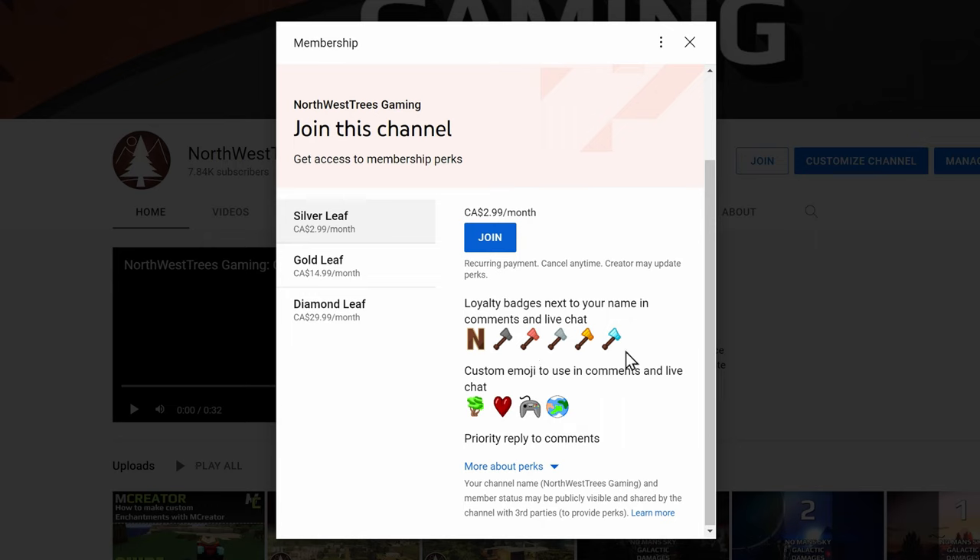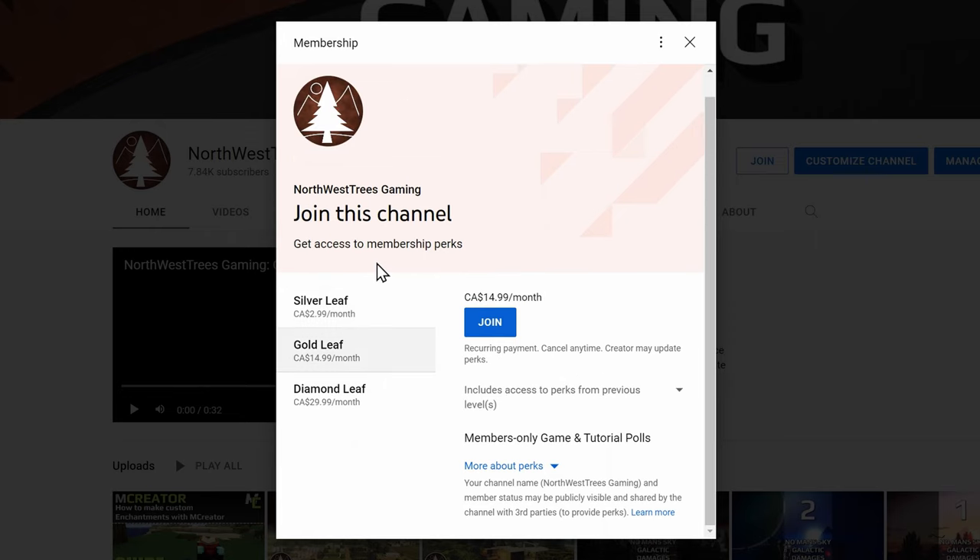The badges are something I've actually textured and made myself. You also have the emojis, which I've created myself — I can add more as the membership grows, the more members the more emojis I can add. Another perk is priority replies for comments: if I see a person with a badge in the comments, I'll be more likely to reply to them first.